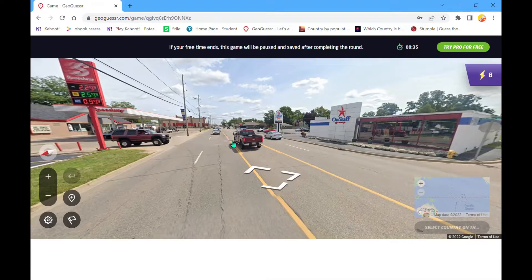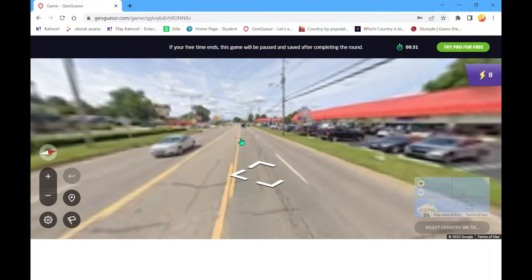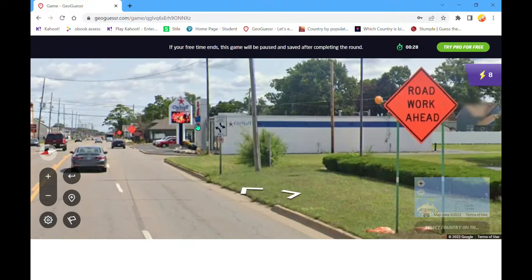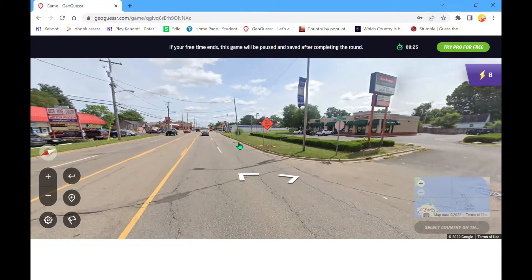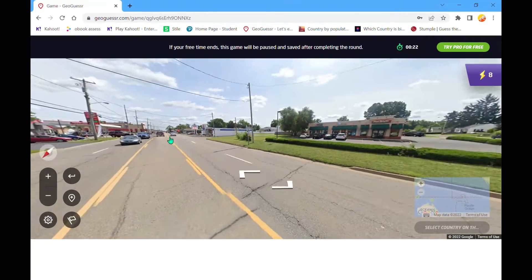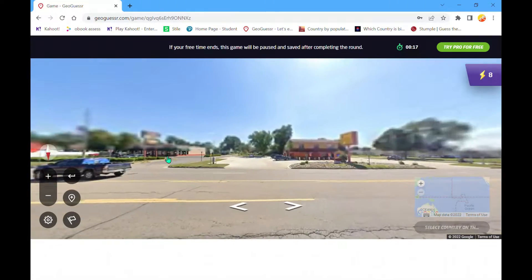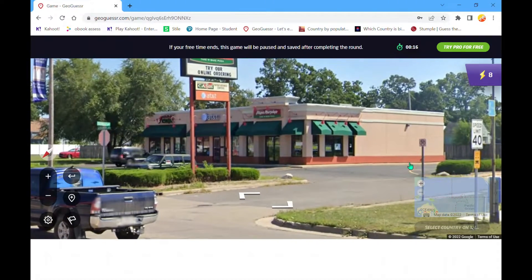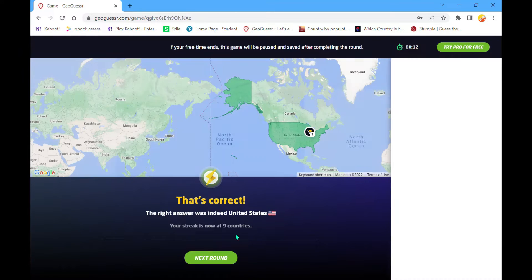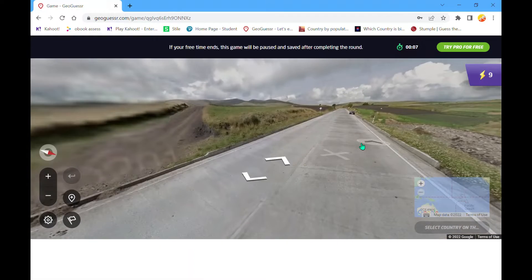This is a USA/Canada toss-up. Speed limits is my best way to tell the two apart. What is this sort of centerline sign? Because one country uses the metric system, one uses the imperial system. I think green signs make me think more of the US. Okay, it says 'speed limit' — so we're in the US. Speed limit sign helps us over that one too — that's probably my best way to tell the two apart.